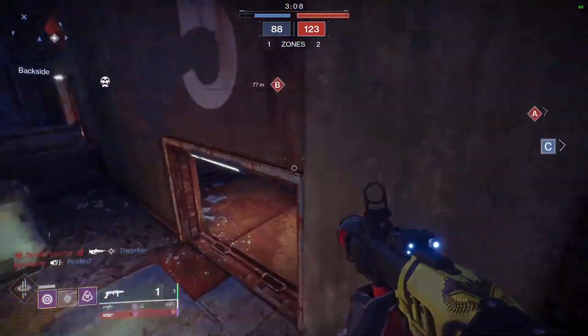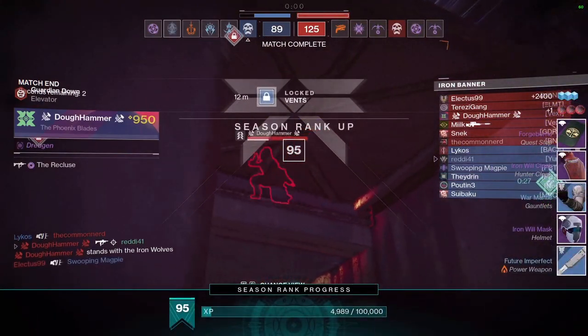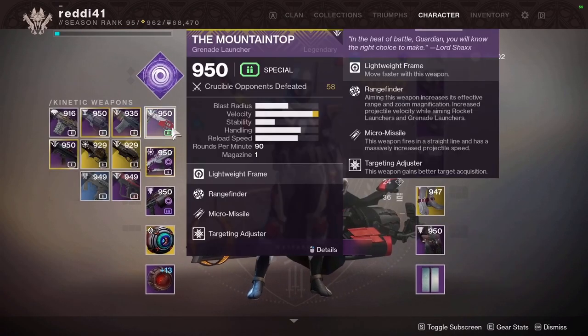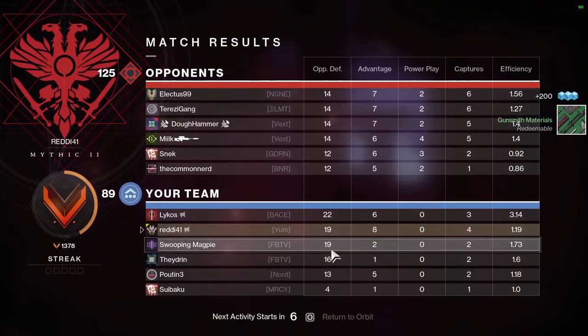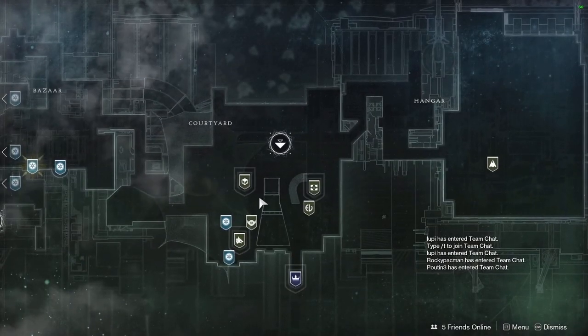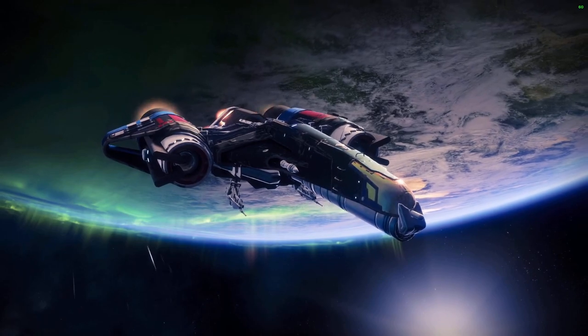Here we're getting our last SMG kill for the bugged grenade launcher step. When you finish the quest step, you return to Saladin and get the actual armor pieces — the helmet and the class item. It's a bit weird how it's set up: the first step doesn't give you armor, but the last four give you all five pieces. We head to Saladin and he gives you a little paragraph, and that's the armor quest complete. You can also use tokens to buy packages.